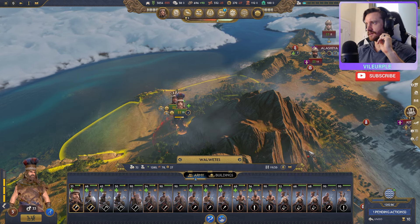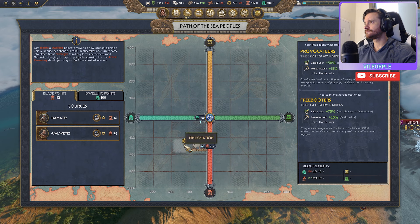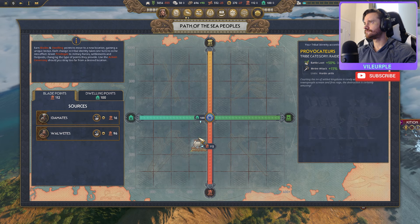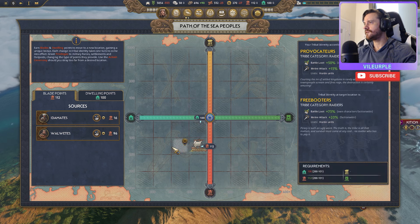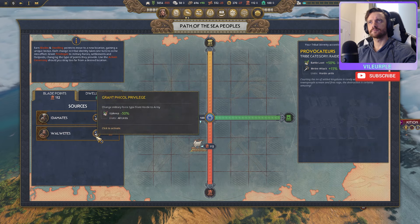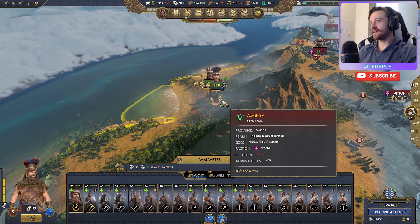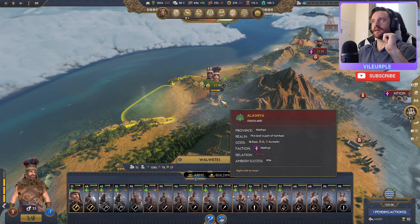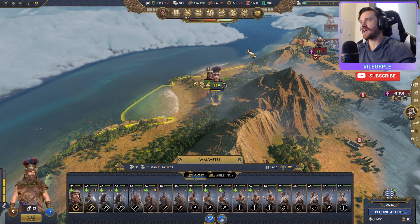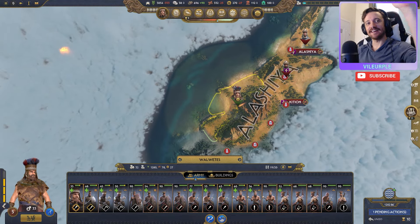That concludes the first 10 turns of Walwetis. Just wanted to show you the different ways you can approach this - whether you want to be a horde, a settler, or play in between using the war spoils mechanic and the path of the Sea Peoples mechanic. It's a really fun, open-ended campaign and I really enjoy it. Catch this on a stream later on. Thanks for watching, and I'll catch you on the next one!